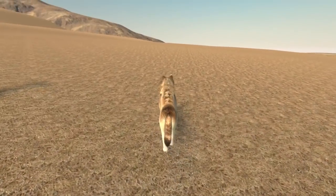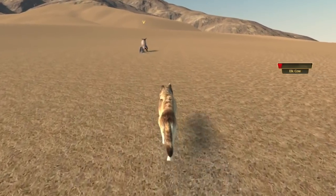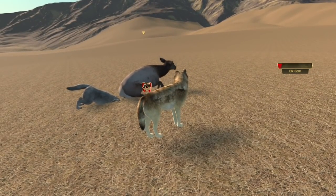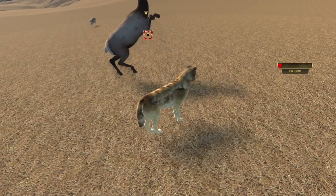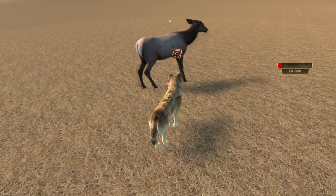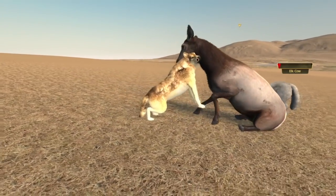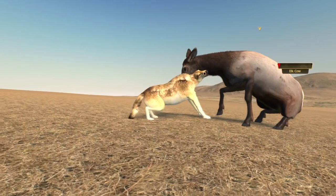A couple months ago I had the bright idea to add one more element to this big showdown with the elk — have it collapse to its knees when you are biting it with the last of its energy. Cool idea, but it does add some complications. As we can see, as it goes down, the mate's body goes underground because the thing it's biting is now gone underground. We are doing a number of things to try to improve these quirky visual issues. Functionally it works just fine, but visually it doesn't look so good.